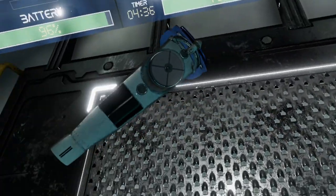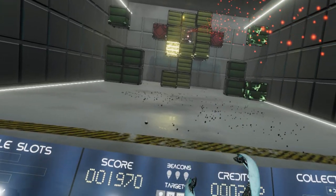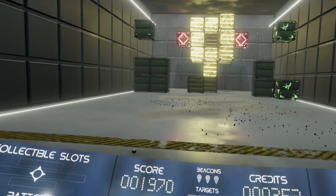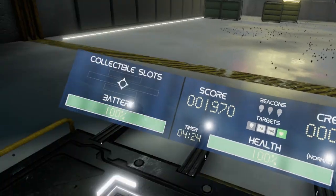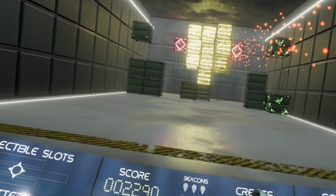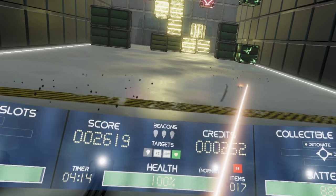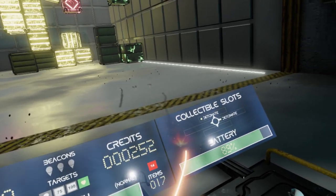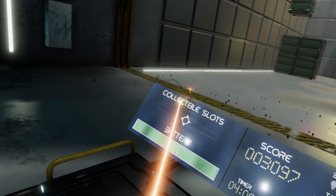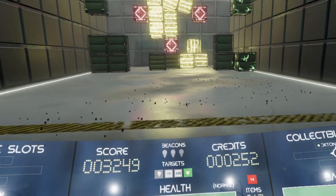In a game like this where throwing the ball is critical, you definitely don't want a sudden frame rate drop that'll throw off your timing. You also have a limited amount of time to get all the blocks, but you can't just throw wildly because you have limited energy. That's been my main issue — I just don't have enough energy to do enough throws.